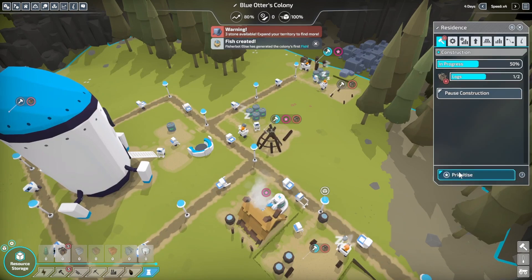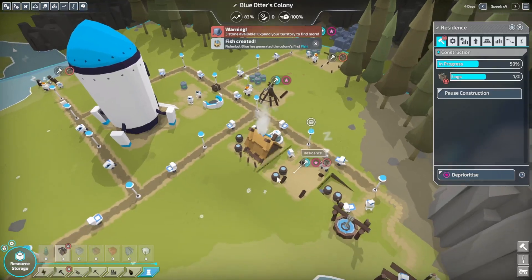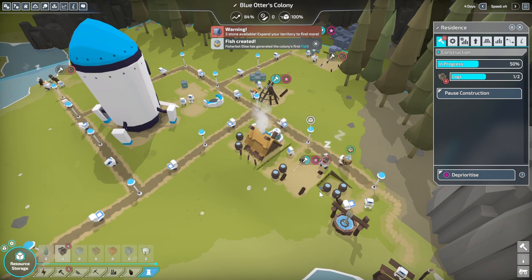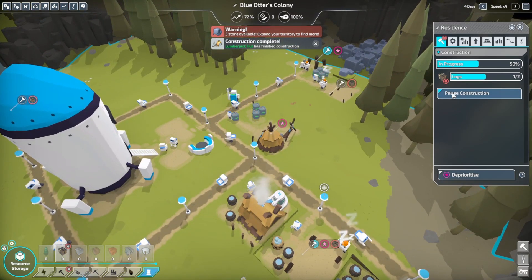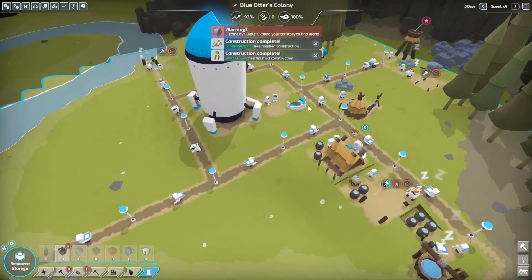Up next in my priority we're going to have the house. Now, I didn't have to deprioritize Wilbur's residence because you can only have one of each type of building prioritized at a time. So I can have any number of buildings prioritized, but only one of each type.